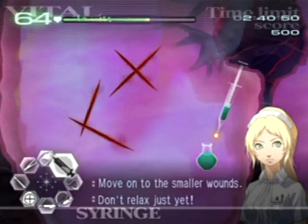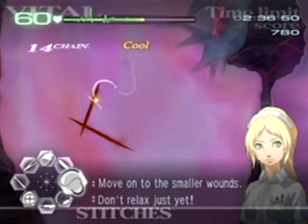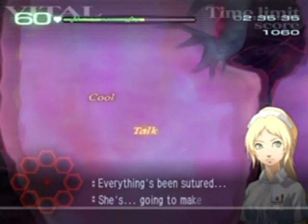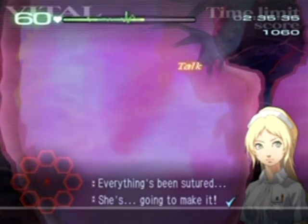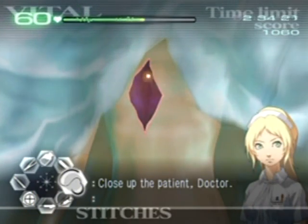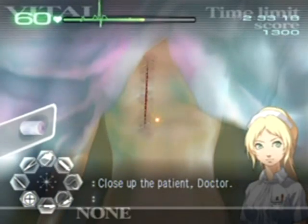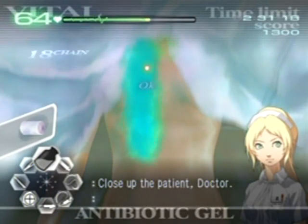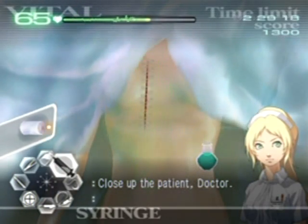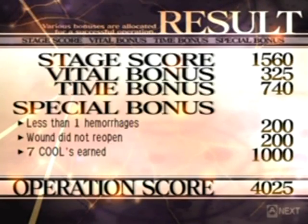If you want to get a faster time for a higher rank you're going to have to multitask, especially on later operations. But why were those cuts there anyway? There weren't any external injuries to speak of, so why were they there? I actually do have an idea - I'm just feigning ignorance for the sake of the walkthrough.